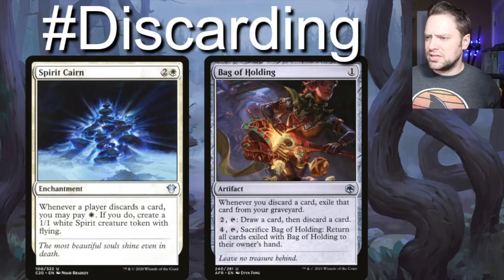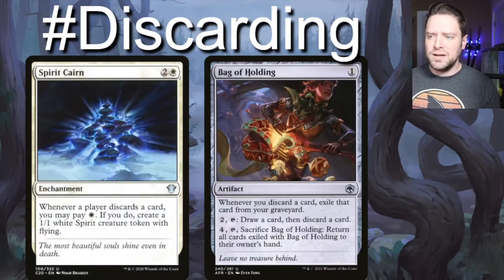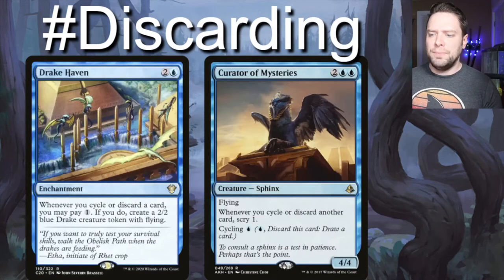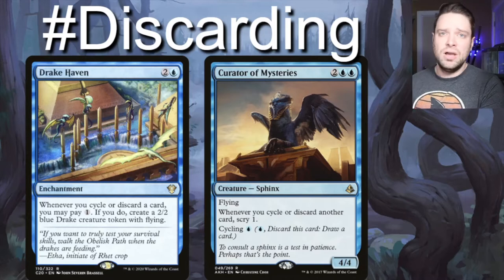Drake Haven — whenever you discard a card, you may pay one to get a 2/2 flyer, much like Spirit Cairn but it's only for you. Curator Mysteries is a good body, but it also says whenever you cycle or discard another card, scry one. Yes, that's just value — before we even look at the top two cards to draw and discard, we also get to scry. It's a lot of added value, making sure the best cards are getting to the top.